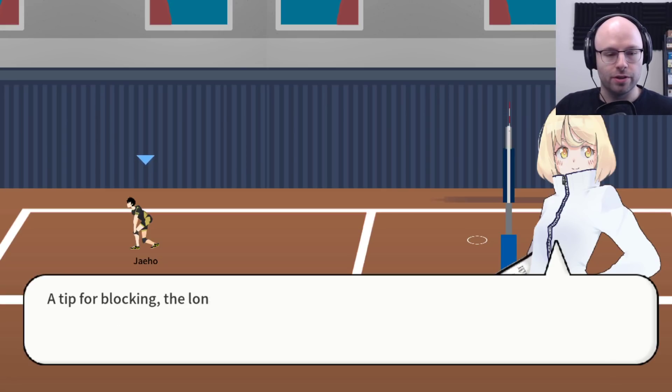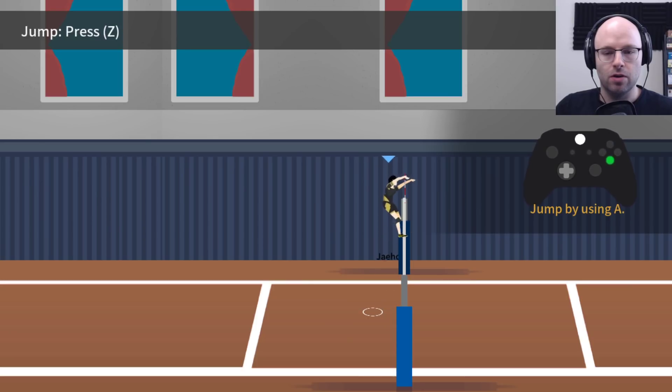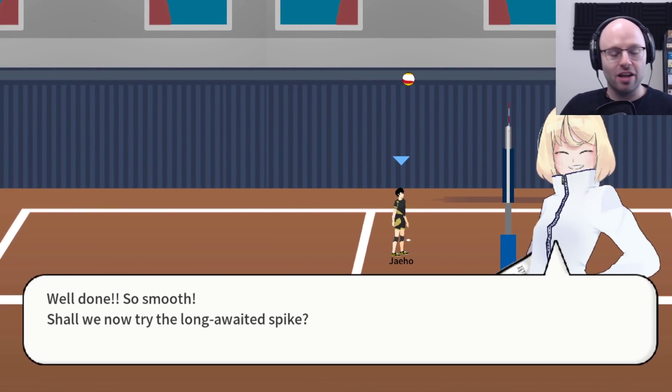So I'm using a controller. Hold and release the shield button in front of the net. Like that? I have no idea. Well done, so smooth. Shall we now try the long-awaited spike?